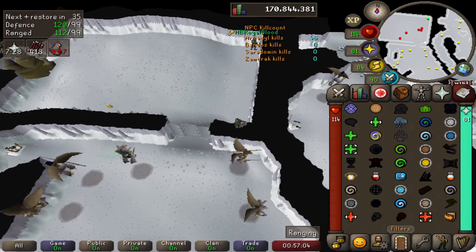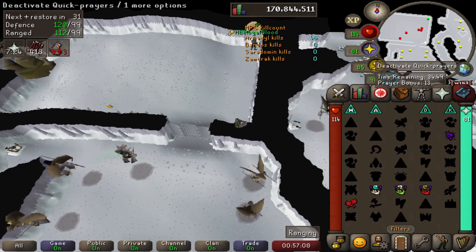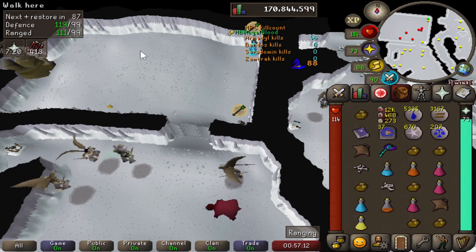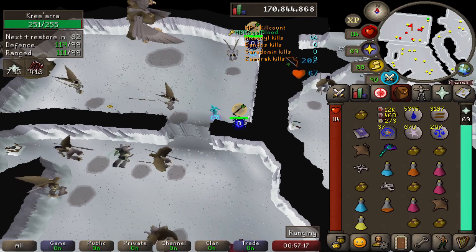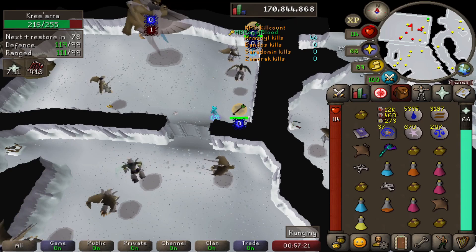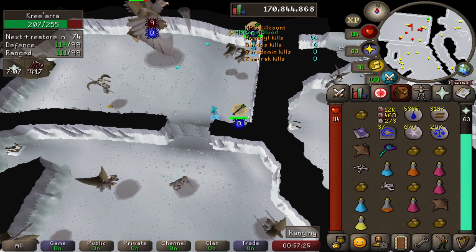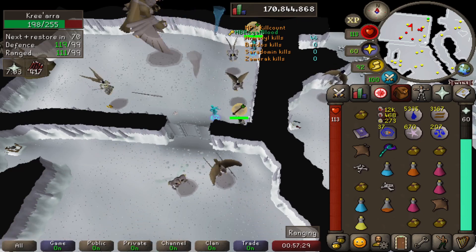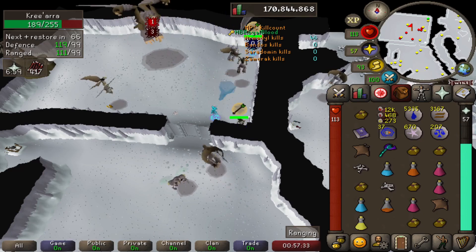Now that I remembered to bring my Book of the Dead and got my KC, the way that I kill Armored Zilyana is that I usually resurrect the Zombie about two to three seconds before the boss. Then I make sure I put my prayer on and attack the boss. As you can see, the Zombie — or any of the minions — will always hit the boss if you're attacking it. This makes it pretty AFK, but it also means you can't really use the chin method.